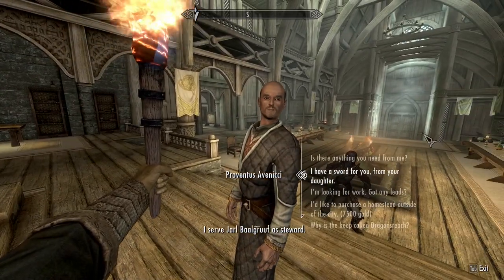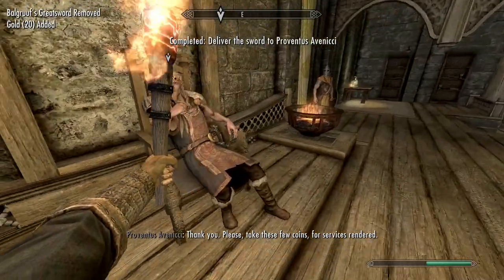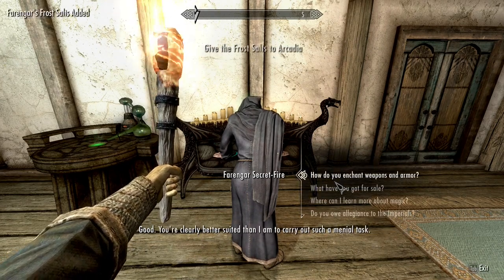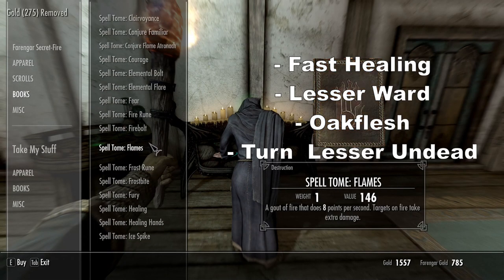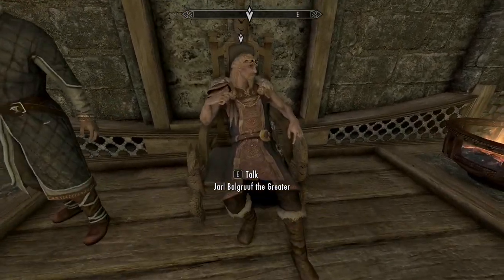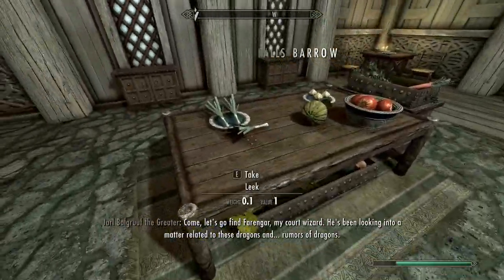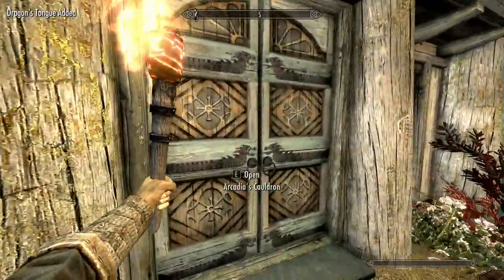In Dragonsreach, tell Avenici that you have his daughter's sword — the barrel with Avenici should then be free to store items. Speak to the Jarl and go through the dialogue. Then go to Farengar and ask if he's the only wizard in Whiterun. Buy four books from him: Fast Healing, Lesser Ward, Oakflesh, and Turn Lesser Undead. Learn the books and wait for the dialogue to finish. When the Jarl tells Irileth to send a detachment to Riverwood, speak to him to start the main quest.